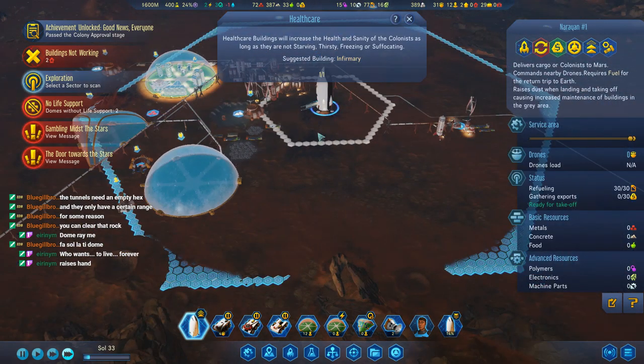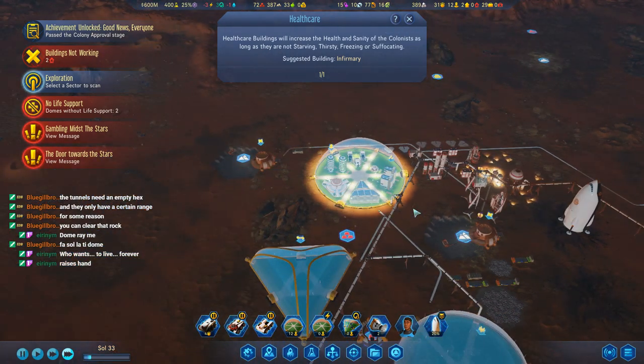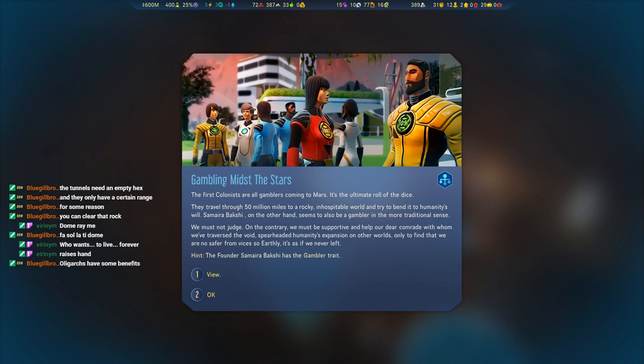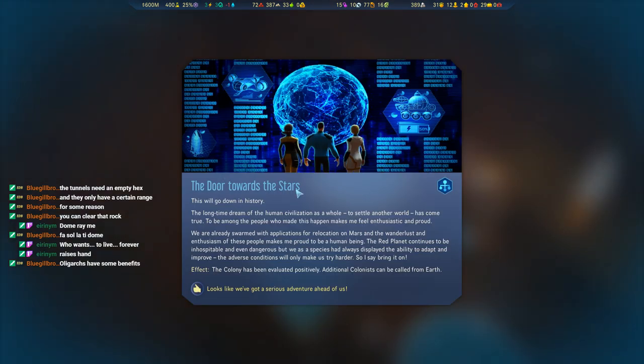That's all offloaded in — well, off you go. Gambling amidst the stars. Are all gamblers? Let's see — oh, he has a gambler trait. Okay. This will go down in history. Evaluated positively — we can get additional... We have two domes without life support though. Why does this dome — oh, power? I thought we had the power — gosh darn it.